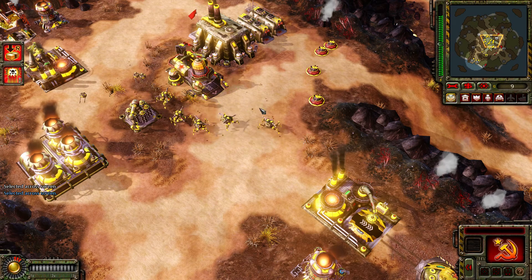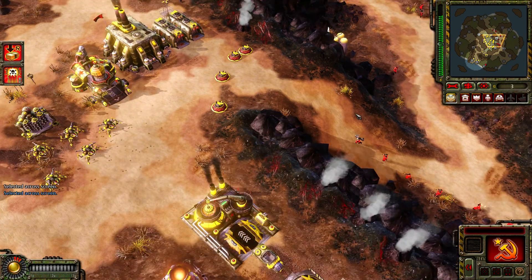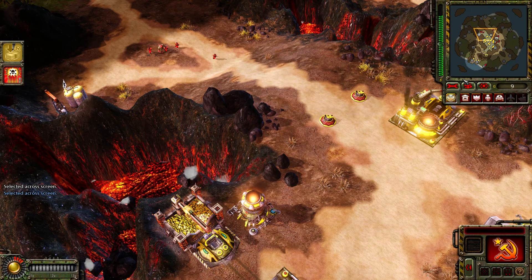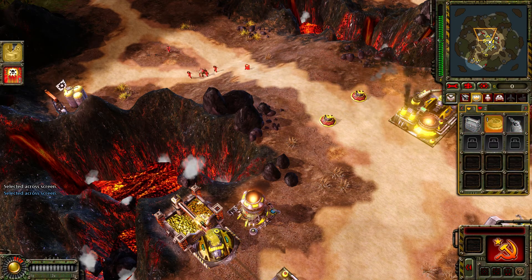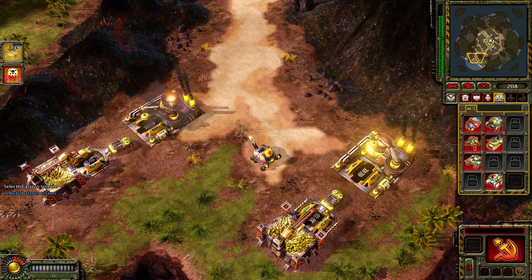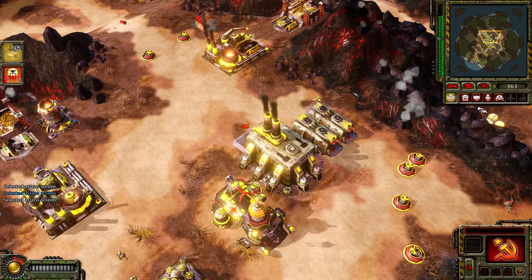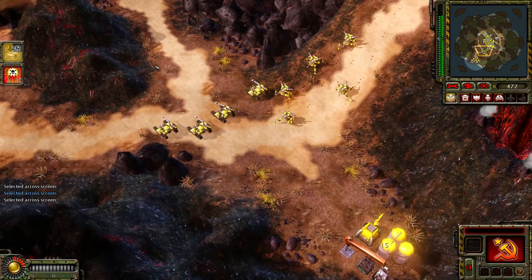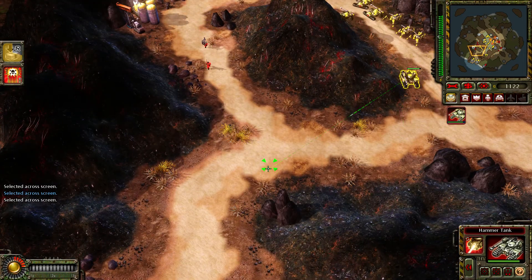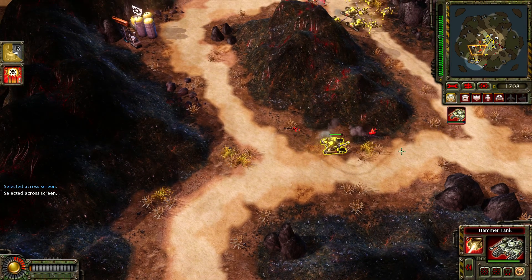On hold, insufficient funds, cancelled. Hey boss, quiet down it's HQ. Hey boss. We have lots of ammo, on patrol. Select target, insufficient funds. Construction complete, building, our base is under attack, on hold. Construction complete, enemy units detected. What do you have, boss? Construction complete, here they are. Hammer tank, let's start something up.